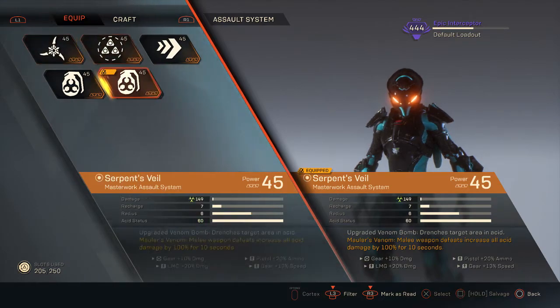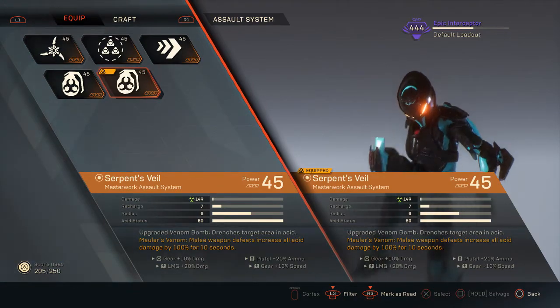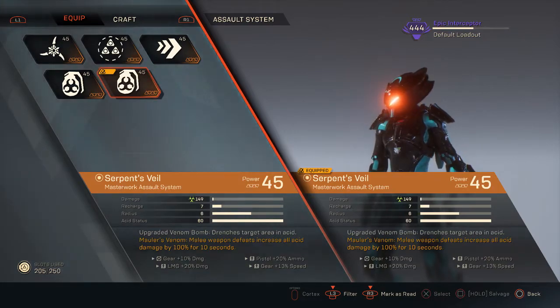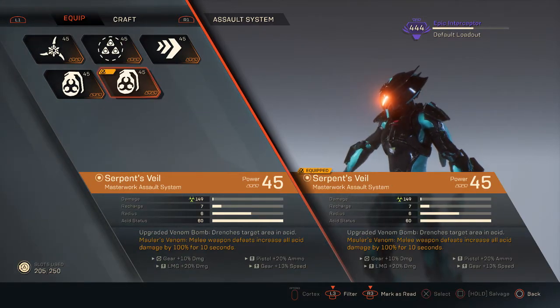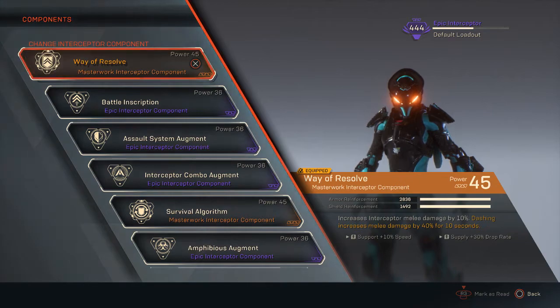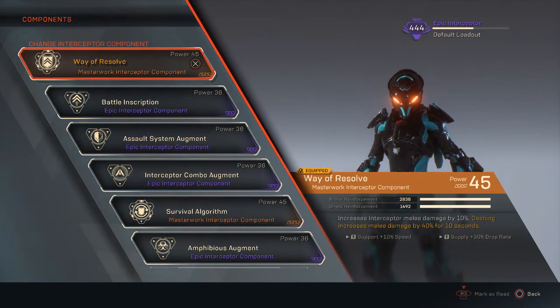The other key ability in this build is Serpent's Veil — the acid bomb, an upgraded venom bomb. Every time you defeat an enemy it increases all acid damage by 100%. The idea is you throw your acid, kill that enemy, and then get a bonus damage boost to your venom spray — which also sets up primers for teammates while adding to your ultimate cooldown. These two items go hand in hand and make a very nasty combo. Way of Resolve also helps out: when you throw the acid and dash in, you get an extra bonus to your melee damage.